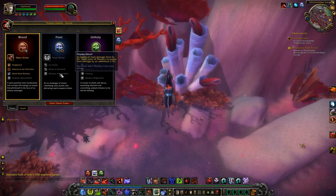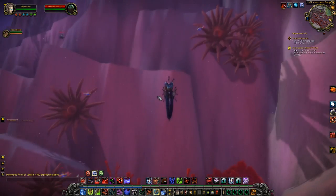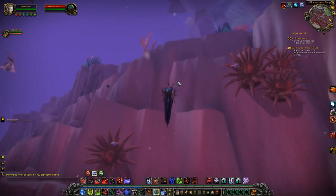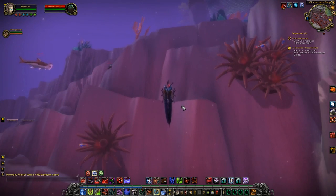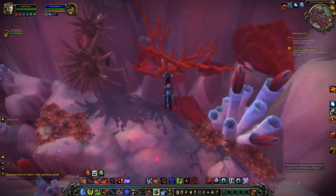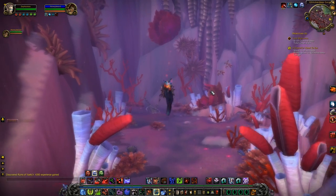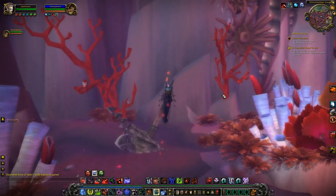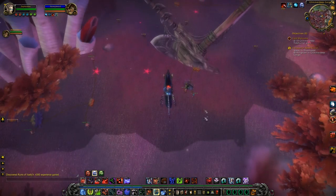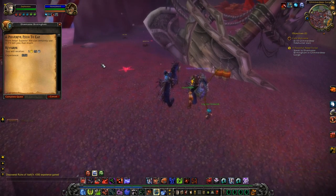It should say under your talent window, under the view summaries, under your talent trees. It should have mastery at the bottom. I trained mastery, didn't I? I think it probably just increases damage by 10%. It says: increases damage done by your pets by 20%, and each point of mastery increases pet damage by an additional 2.5%. Just increases pet damage.